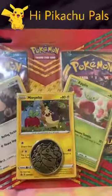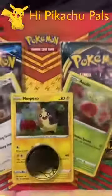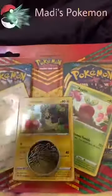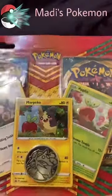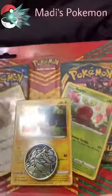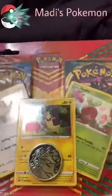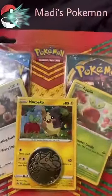What's up, Pikachu pals! Welcome to the new channel. It is called Maddie's Pokemon, and today I'll be opening up a Battle Styles and a Darkness Ablaze blister pack. It also comes with two rares and one promo card, which are very, very shiny, and a coin. I got this all from Target for $10.